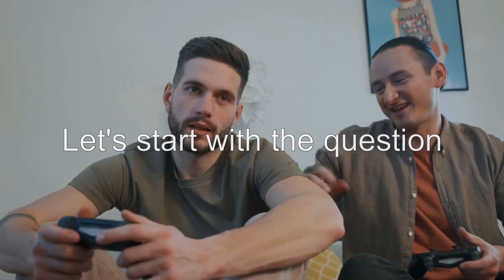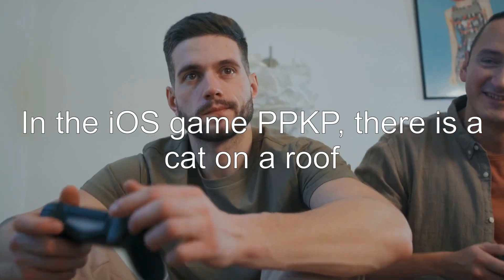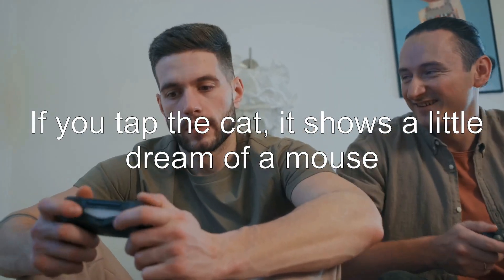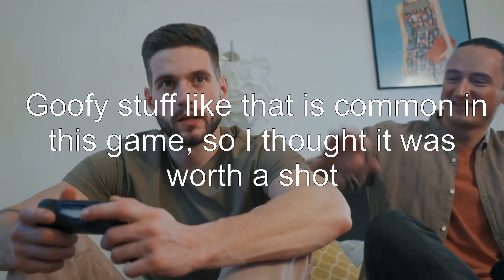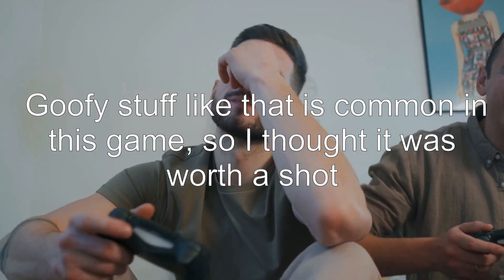Let's start with the question: can I activate the cat? In the iOS game PPKP, there is a cat on a roof. If you tap the cat, it shows a little dream of a mouse. Can I find a mouse anywhere and trigger the cat to chase it? Goofy stuff like that is common in this game, so I thought it was worth a shot.